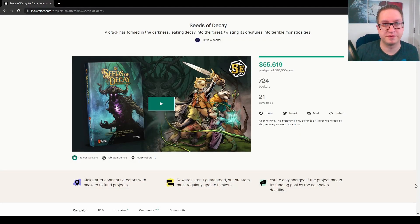I've seen Daryl on a number of Kickstarters, both as a collaborator and just in the comments. A crack has formed in the darkness, leaking decay into the forest, twisting its creatures into terrible monstrosities. To me, this seems like a really interesting campaign setting, almost along the same vein as Humblewood.